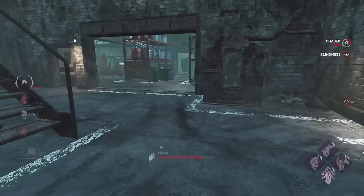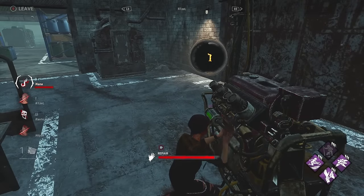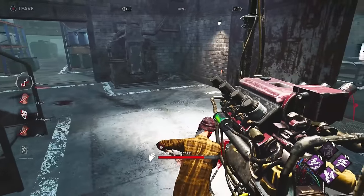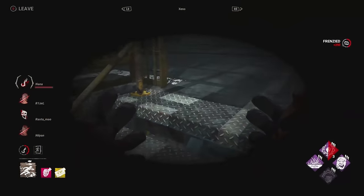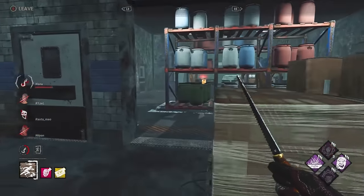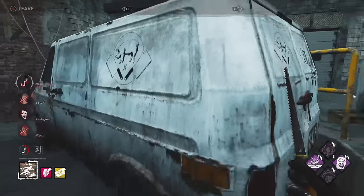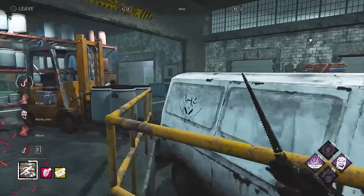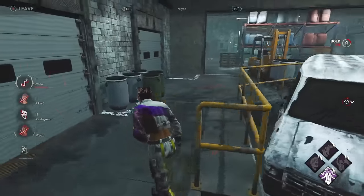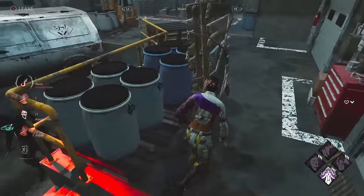She's going into the basement to waste as much time as possible, trying to force a hook or two. And now they're going to get the gen done. Self-Care is being used now, maybe as a way to have a safe plan B. That exit gate will probably come a little bit too late. That Grim Embrace was completely wasted badly. The exit gate is being opened. The person opening the exit gate also has Deliverance, which means it's risky to hook them. We have seen Self-Care be pretty good here — it makes sense. This is a respected result.